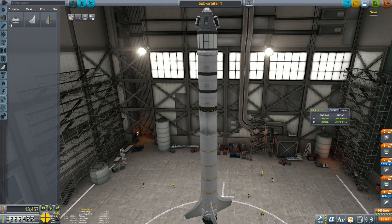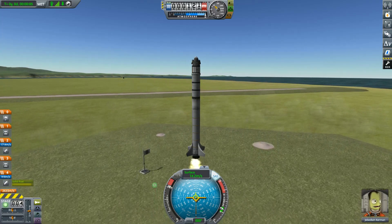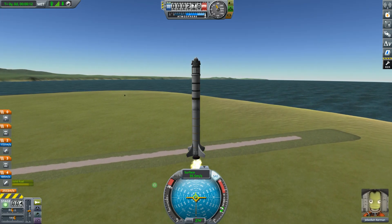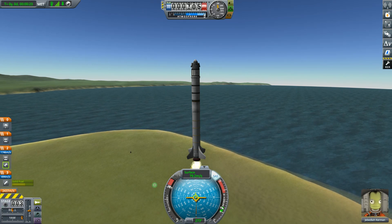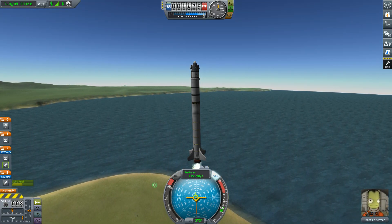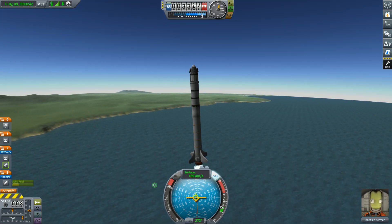Sub-Orbiter One — let's launch! We'll have to immediately fire this because I didn't put any kind of launch clamp. Bigger rockets always want a launch clamp, but this one isn't that big. That thrust-weight ratio is really low — I thought 1.5 would be higher than that. Our goal is 230 to 240 kilometers. Unfortunately we can't speed up this portion.